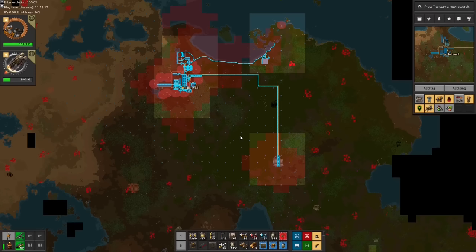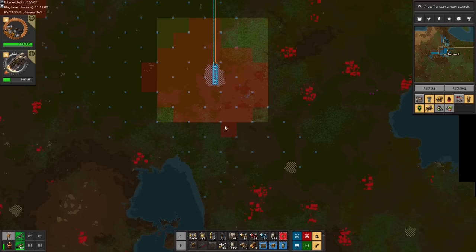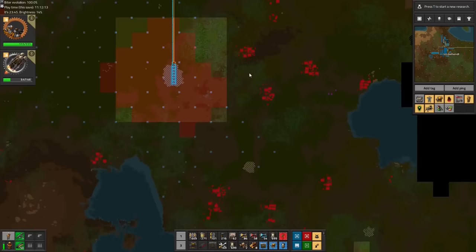With all business outside the base being taken care of, we can start to prepare for the late game science packs and the building of the rocket itself. With a stable pollution situation, no attacks or other interruptions are expected anymore, and everything becomes a numbers game from here on out.